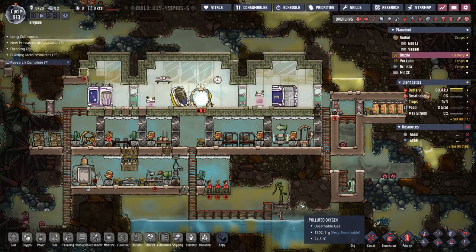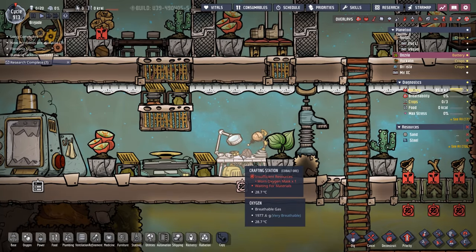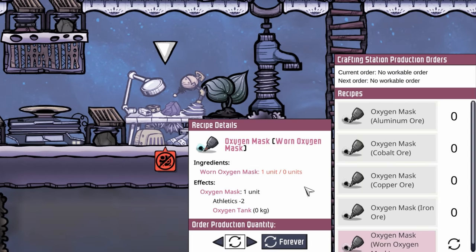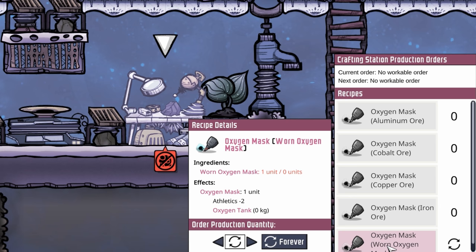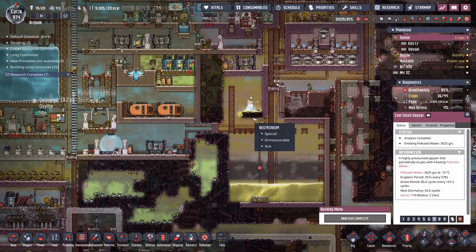We also have an adorable little colony on Oozala, which is the closest planetoid to the main. These dupes have massage tables, cots, and even the nice crafting station, which means there are some oxygen masks around here. I love using these little oxygen masks — yes, they're not as good as suits, but they don't take thimble reed to repair, which makes them a perfect and even easier alternative on some planetoids where getting access to thimble reed is a little bit more difficult. This is a polluted water vent sitting right next to another cool slush geyser. There are tons of water sources between these two colonies, not to mention the primary cool slush geyser on the main planetoid.